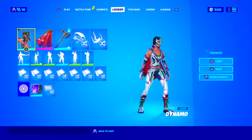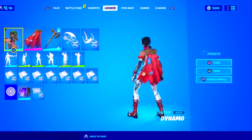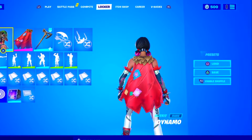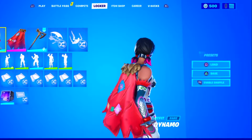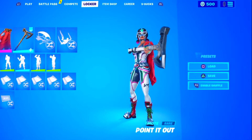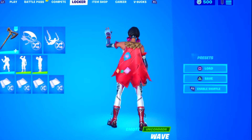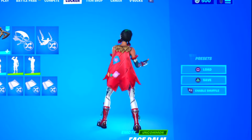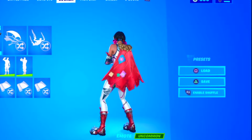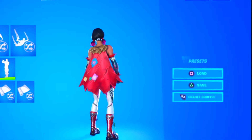Moving on with the third combo, we have the dynamo skin alongside the Fabian Cape from season 6 and the arctic camo variant of the specialist pickaxe from chapter 2 season 2. I feel like the Fabian Cape and the frozen shroud are the two best capes you can use with the dynamo skin — I personally like the Fabian Cape more, but you can obviously use frozen shroud instead. The specialist axe is a good choice as it's really basic and most of you probably have it.